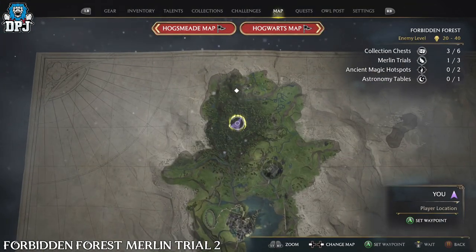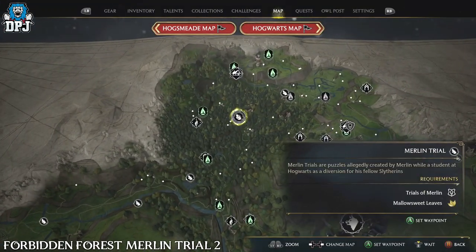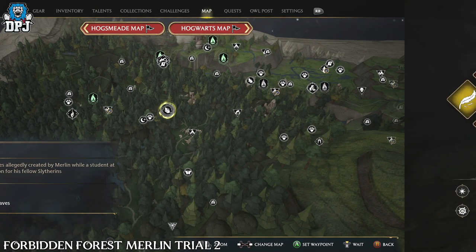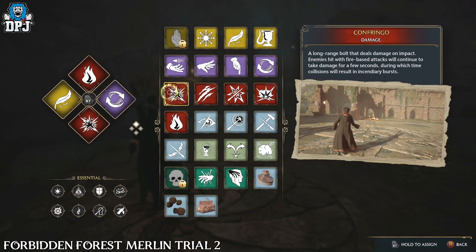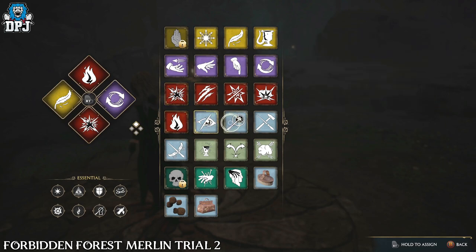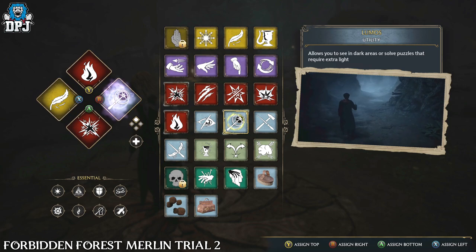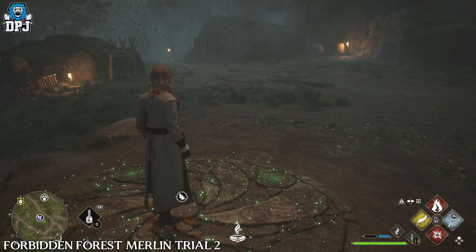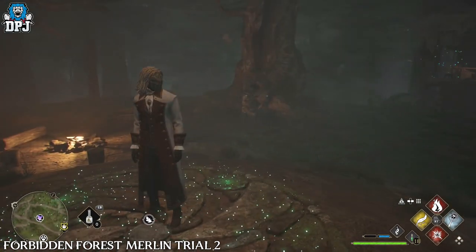The next Merlin Trial is located right here on the map. This requires you to have Lumos, Confringo, and Incendio. Start the trial, then do as I do and use Confringo on these stacked boulders.